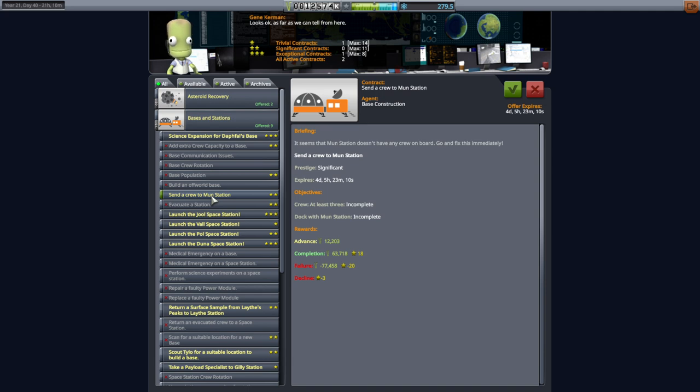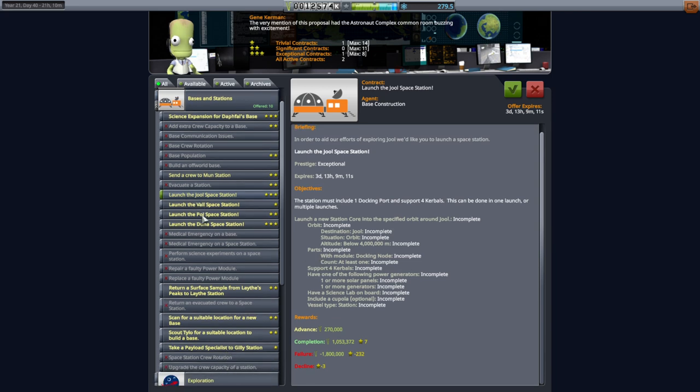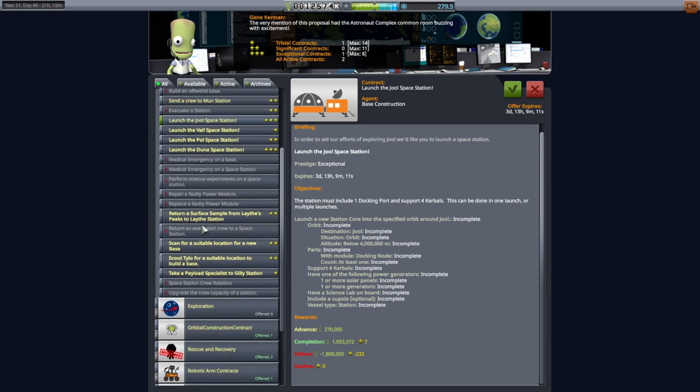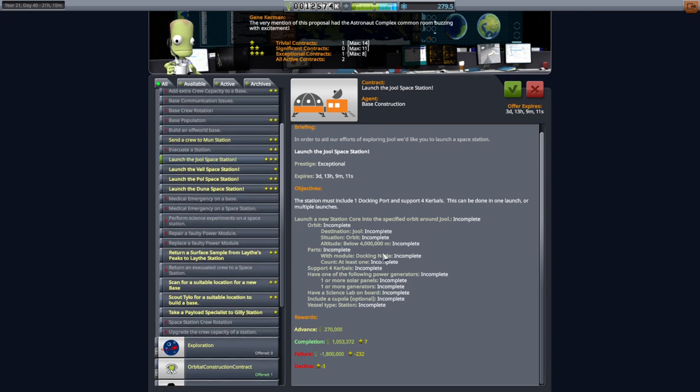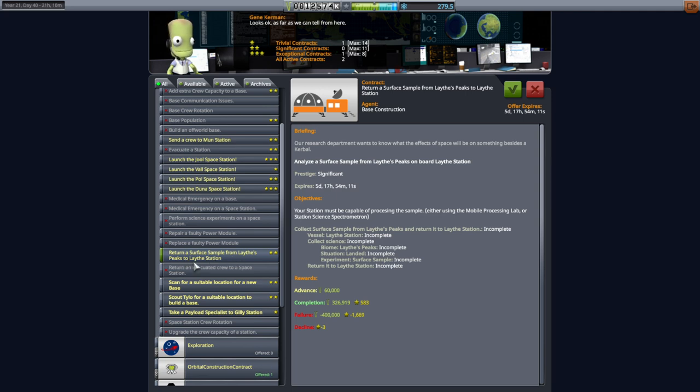Send crew to moon station. Well, I don't even have crew - we really need to retrieve crew. But let's just start things out. We've got these: launch this station, that station, that station. So we should just pick up those to start off. The science lab cupola seems fairly straightforward, these are all the same, and which one we launch first will just be dependent on which window we get first. And return a surface sample from Lathe peaks to Lathe station - it's got some interesting contracts, doesn't it?